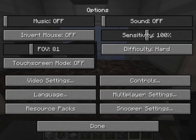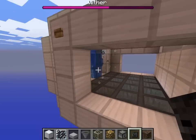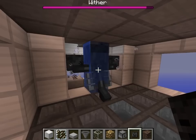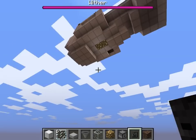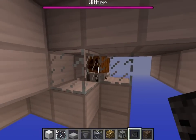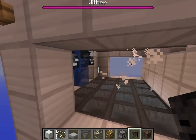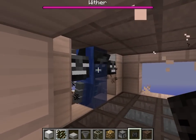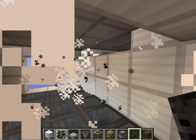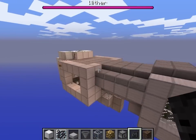Now let's spawn the wither, making sure we are in the proper difficulty and survival mode. Go out to the side and press the button — now we're pouring water over it to make sure that when it does its initial explosion, it doesn't mess everything up. As you can see, this one got damaged slightly but it's still okay. The main head is looking down and not attacking, while the two secondary heads are bashing away at the stone or iron wall between them and the iron golem. Everything is working perfectly.